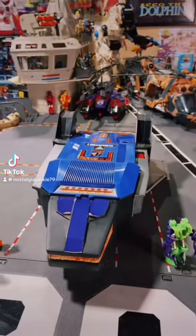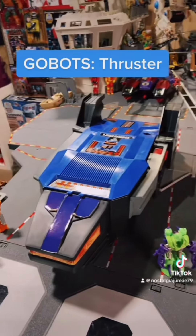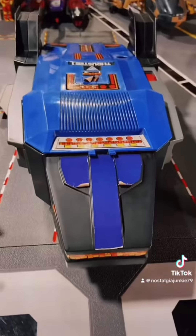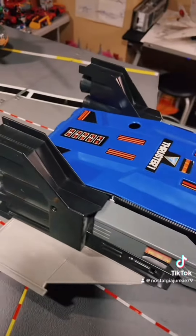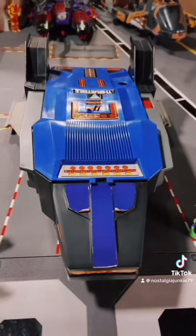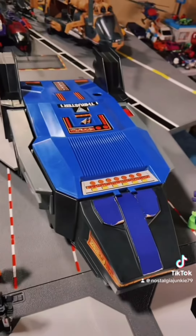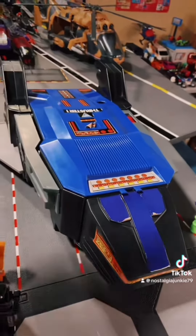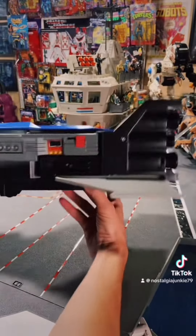We're looking at the Renegades' base of operations here — this is Thruster, released in 1985. It does have some bad sticker wear, but I am contemplating picking up some repro stickers for it. I didn't even know this playset had existed when I was a kid. I had the Command Center for the Guardians, but had I known the Renegades had their own and someone had gotten this for me, I think I would have preferred this. Starting off, looking at its sort of jumbo jet mode here.